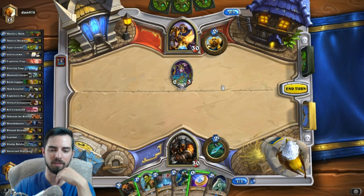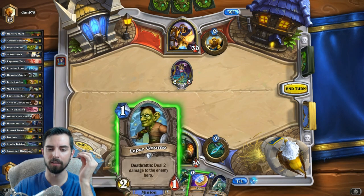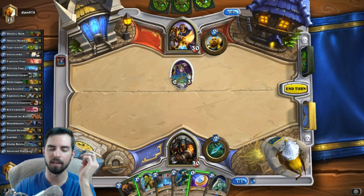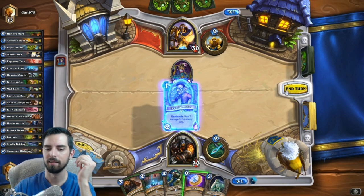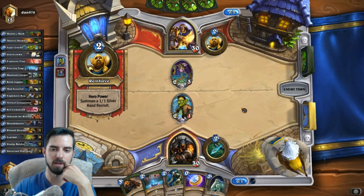I could coin out a freezing trap, but that seems a little silly. If I just play the leper gnome, it just dies, but I guess it prevents the two damage to my face, and then it opens him up to die to explosive trap, so that's not actually bad.